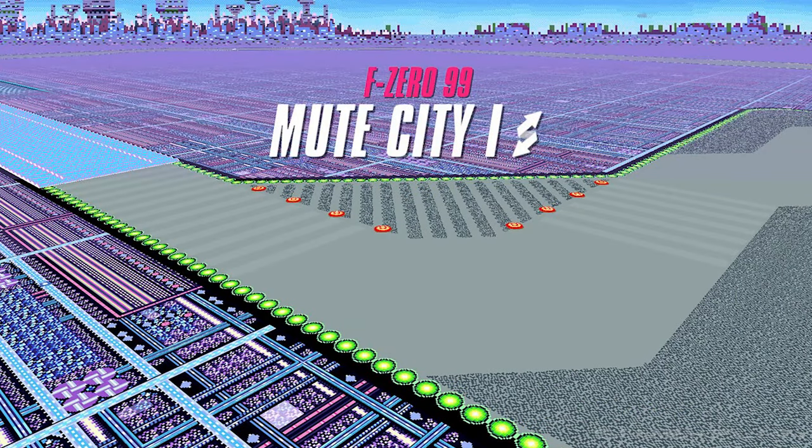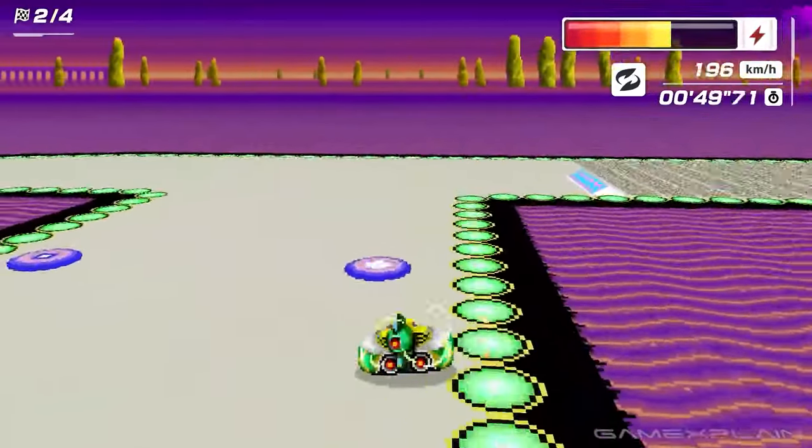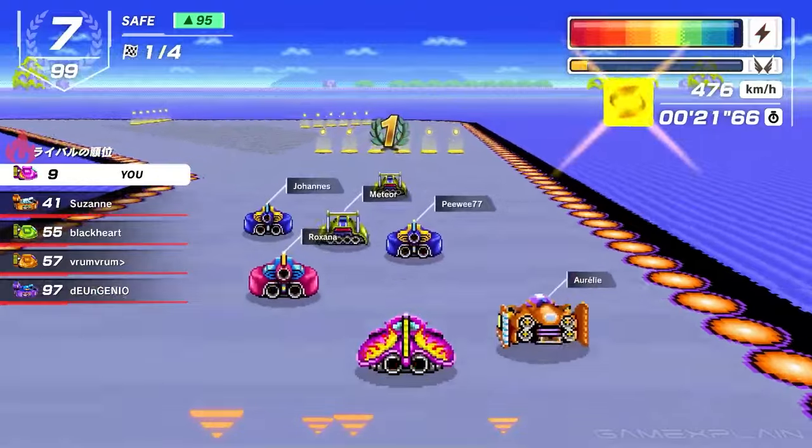There will be mirror courses that essentially flip the layout of an existing course, and there will be a new mode called Mirror Grand Prix. These mirrored courses will also include new hazards not present in previous courses, like Bounce Plates, Bounce Walls, and Spark Plates.